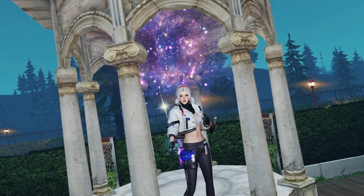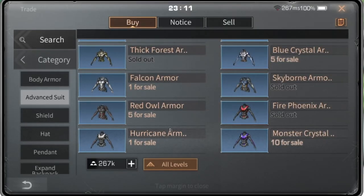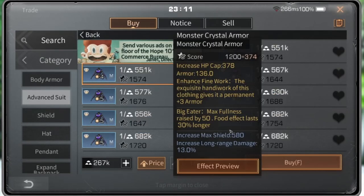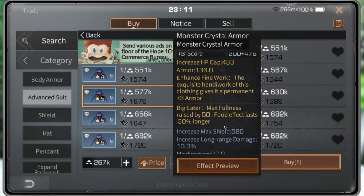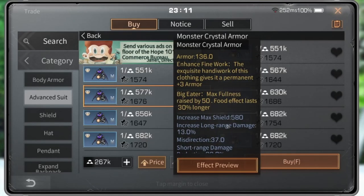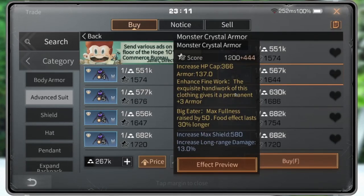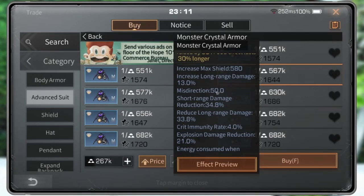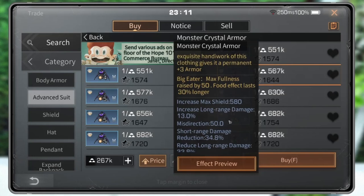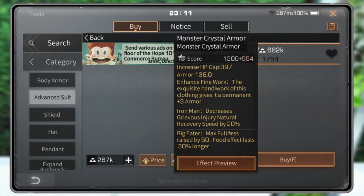Armor is a very important equipment in the doomsday world to improve survivors' defense capabilities, acting in area operations and in the wilderness. Most attacks from the infected are short-range damage. At this time, armor failure HP cap, short-range damage reduction, and Iron Man full powers are the important attributes. Meanwhile, the important attributes for PvP mode are armor failure, HP cap, long-range damage reduction, and explosion damage reduction.